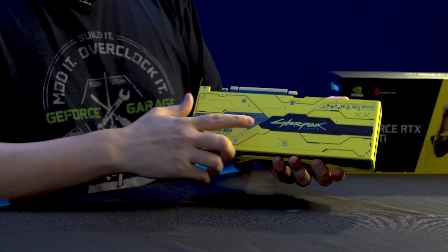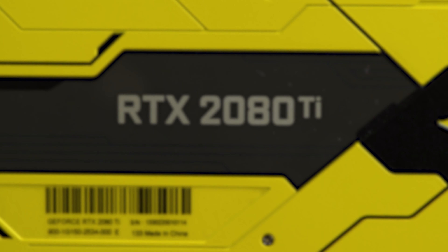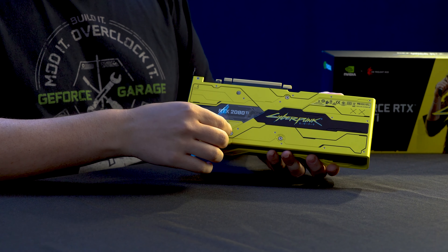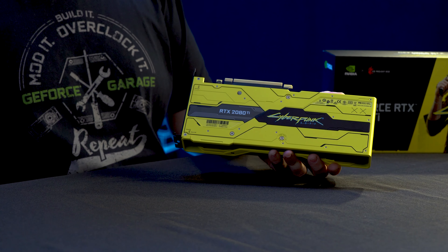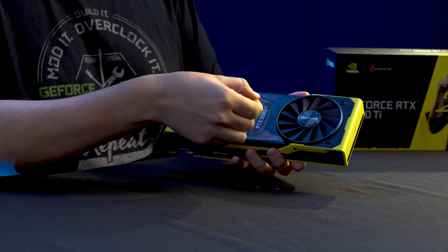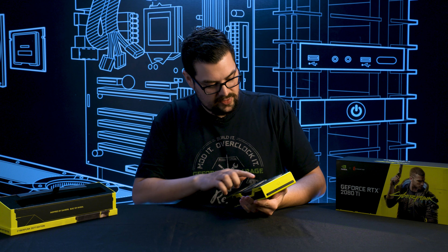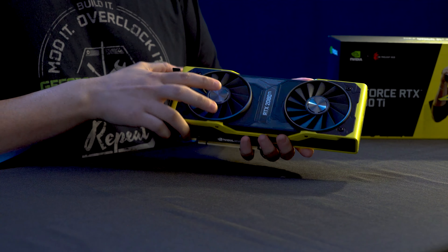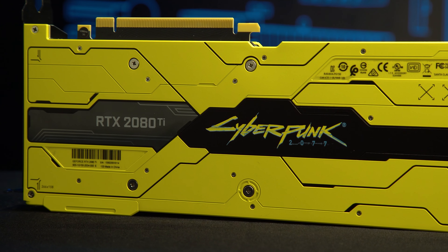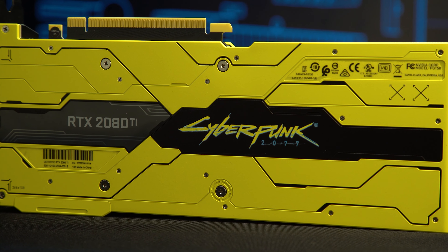On the back here we have the Cyberpunk 2077 logo with the RTX 2080 Ti logo right next to it. Flipping it over, we also have the RTX 2080 Ti logo on this side. And I can see there are a couple of lines on the front that they've carried over from the back, which I assume are probably the cut lines from the body modifications that you can do in the game.